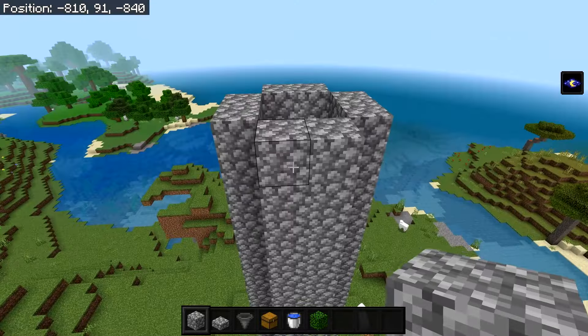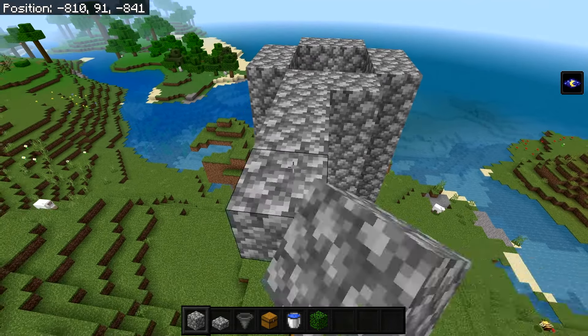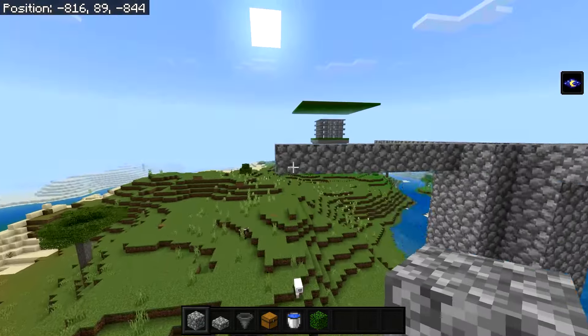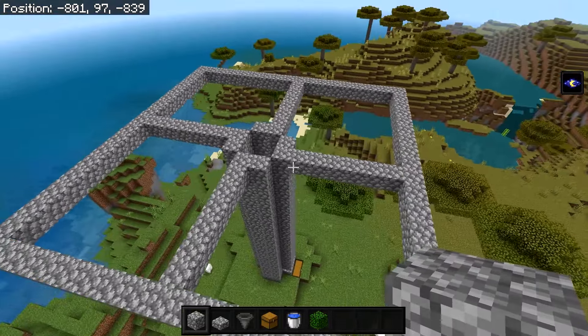Now raise all of these walls by 15 more blocks so the structure is 18 blocks tall in total. Once that's done, make a platform up here: go out seven blocks on one side, repeat on all four sides to get a plus shape, then connect the corners on all four sides to make a big square, and fill in the whole area.